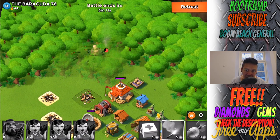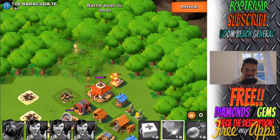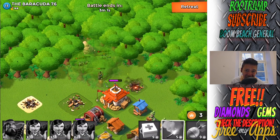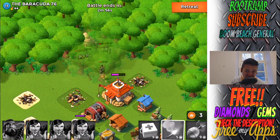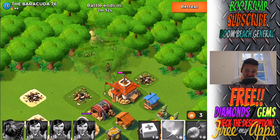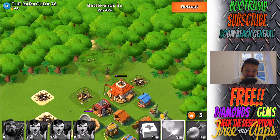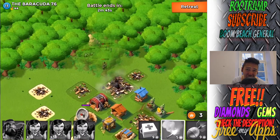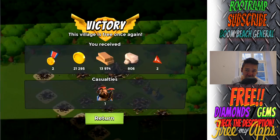Stepping on two mines could basically wipe out my zooka army, so I'm relocating my zookas and heavies up to the north side of the base. The HQ is basically naked right now — nothing is harming my heavies or zookas. I can freely damage the HQ. Tossing tons of rockets against it and the HQ is going boom. We took down Barracuda 76, 44 victory points, level 13.